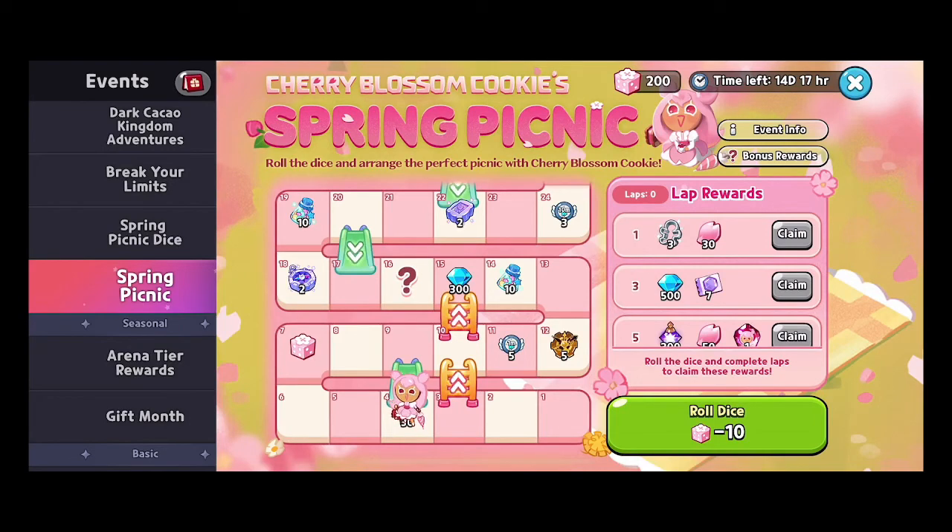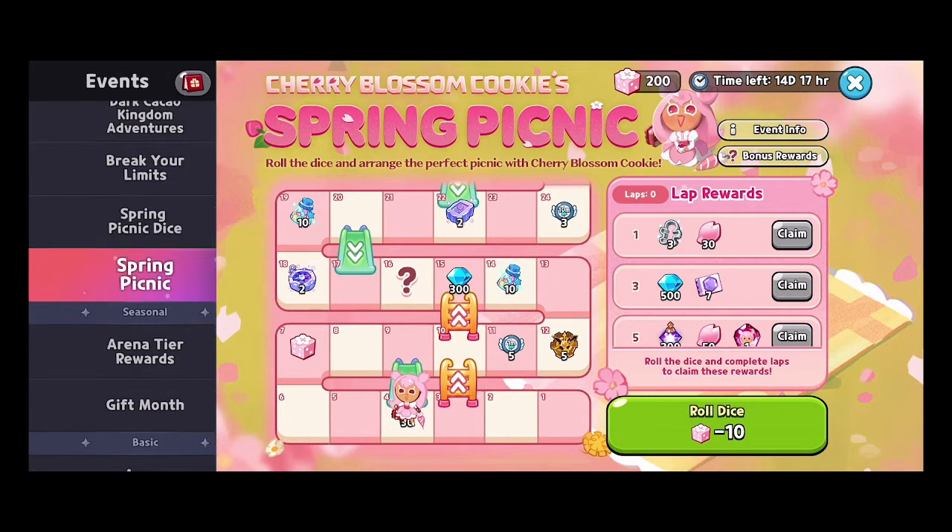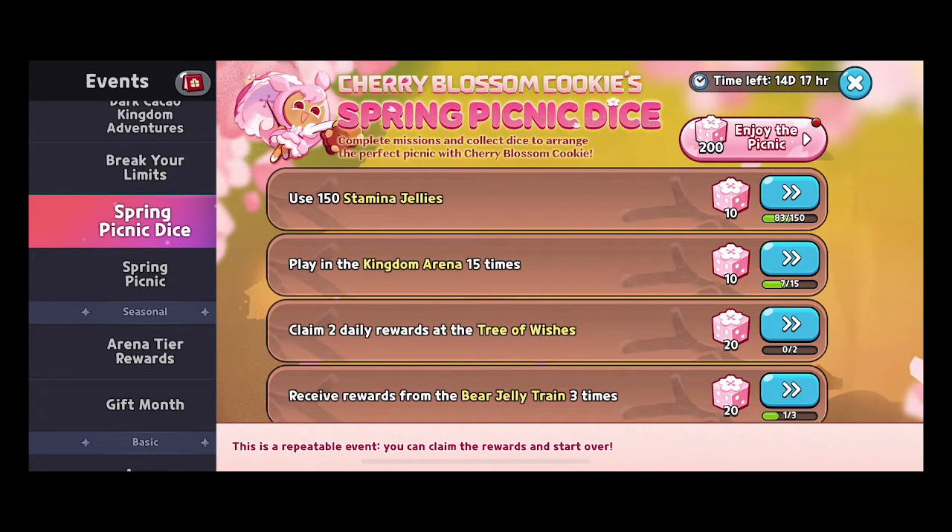It's a beautiful bacon day, cookie crusaders! Today I want to talk about the Spring Picnic event for Cherry Blossom. These are the Spring Picnic dice — the new event item — which you can get in the shop if you buy any of the packages.